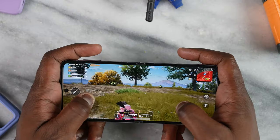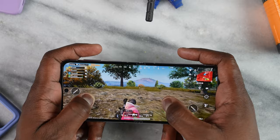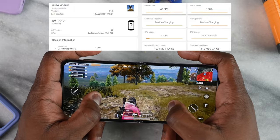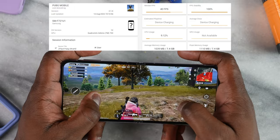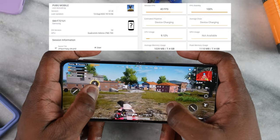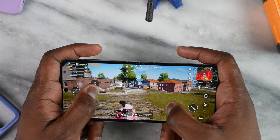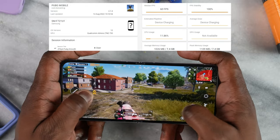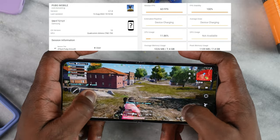Then we went over to PUBG Mobile. We were able to play on both settings — Ultra HD Ultra, which gave us 40 frames per second, which is standard, though I think we could probably eke out more, especially at some of these settings. Developers, do your work. But when you play at Smooth Extreme, you get a solid 60 frames per second, which is standard.